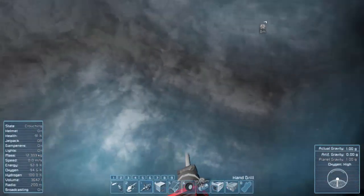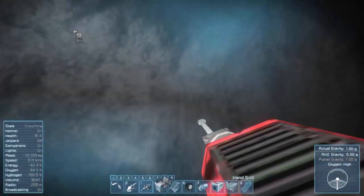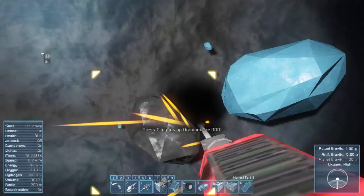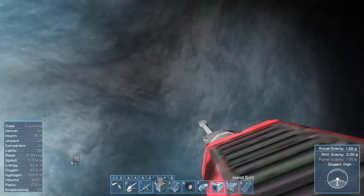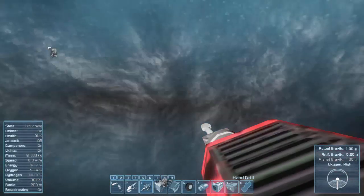A lot of the planetary ores at least are not those big old circles like you're used to in the atmosphere. So best to just kind of chisel around, one block at a time, so you can really target where the ore is. We're getting a good mix of uranium and ice.